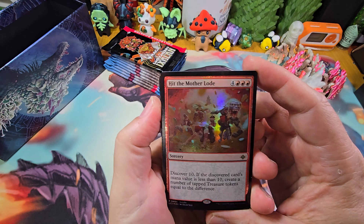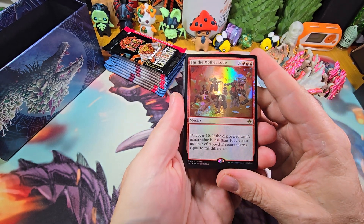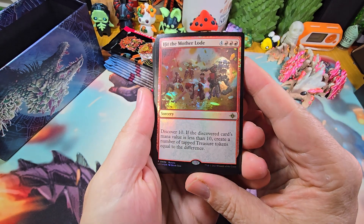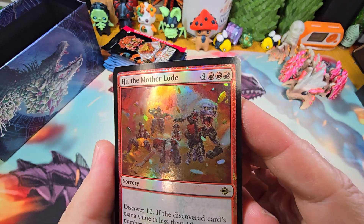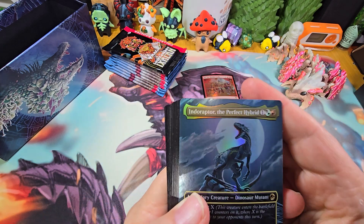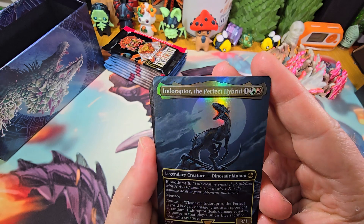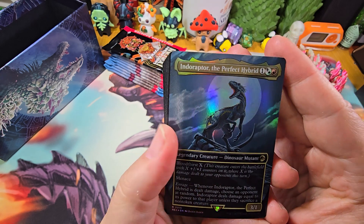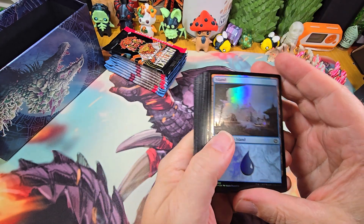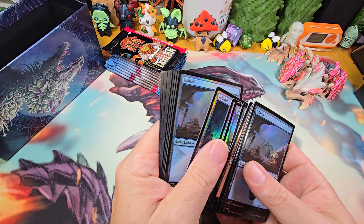Here is our hit - the mother lode. Discover 10, that's pretty cool - that is a big monkey face right there. Pretty sweet. And Indoraptor the Perfect Hybrid - I don't have that one, that's cool. And these are just foil lands. Love it.